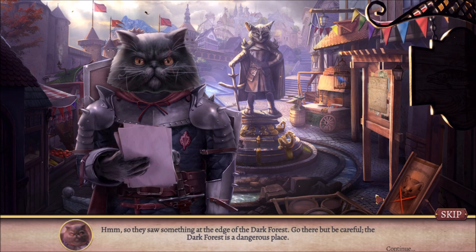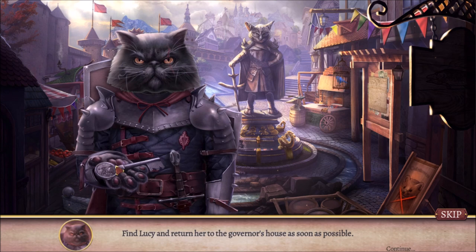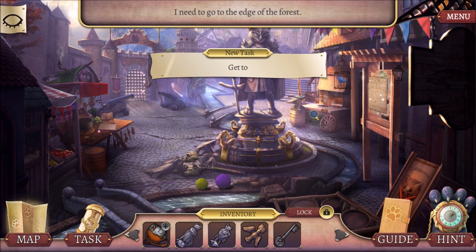Find Lucy and return her to the governor's house as soon as possible. Aye, that I will, Gustav. And then he says I must be off and leaves.